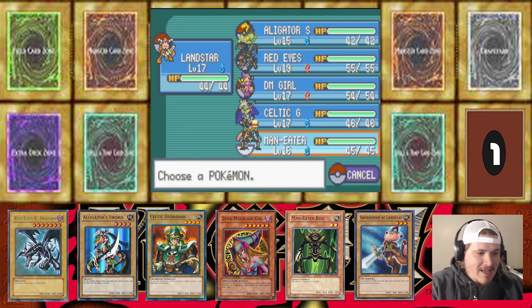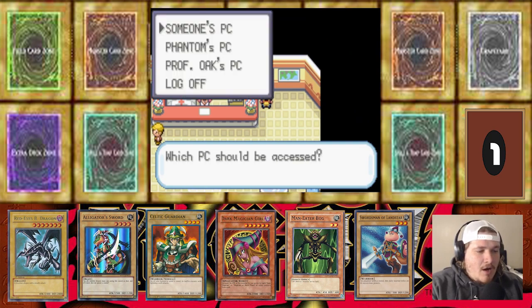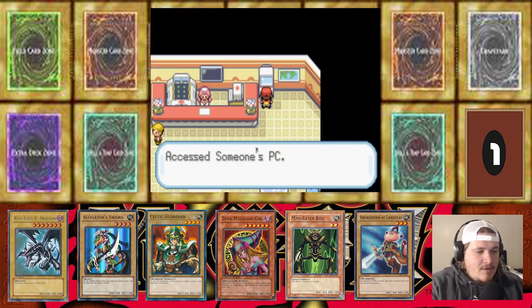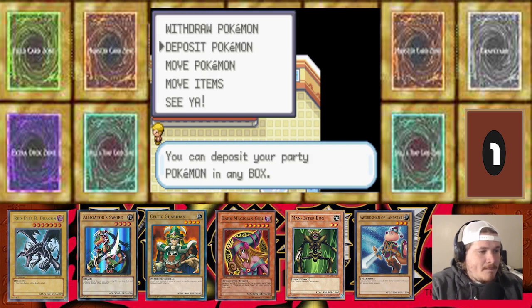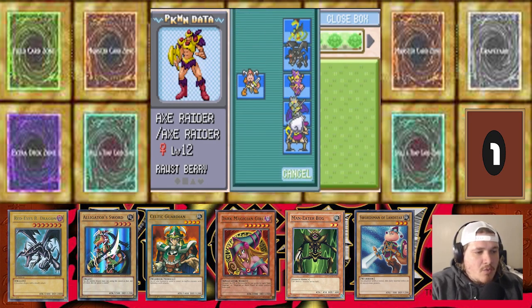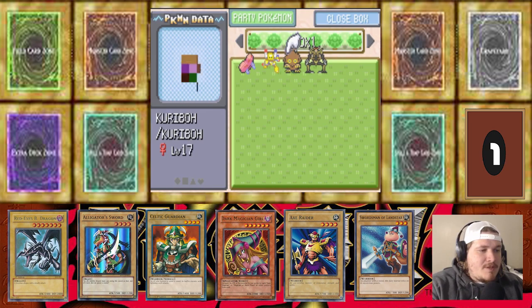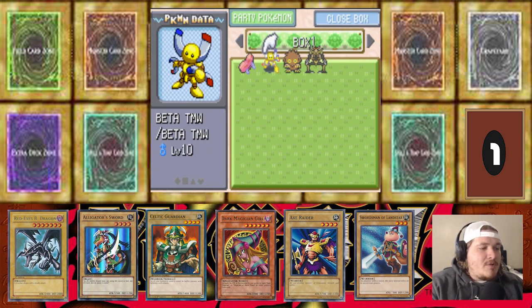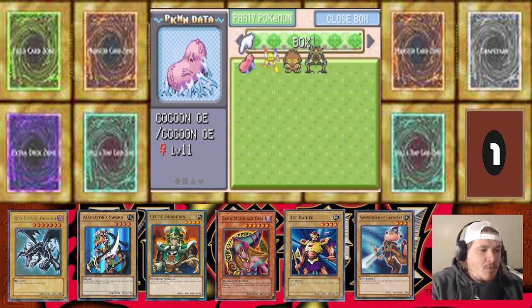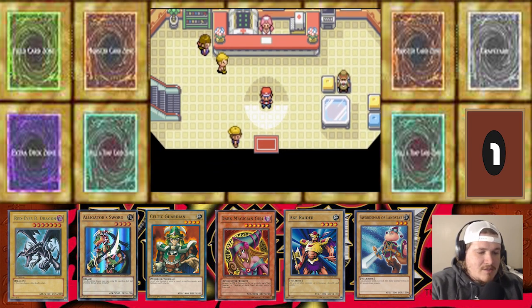On the last episode we did catch the Axe Raider. We're going to bring Axe Raider on the squad and box Man Eater Bug. We do have some power in the PC with Man Eater, Karibo still, Beta the Magnet Warrior, and Cocoon of Evolution. So it's not like we don't have Mons in the box.